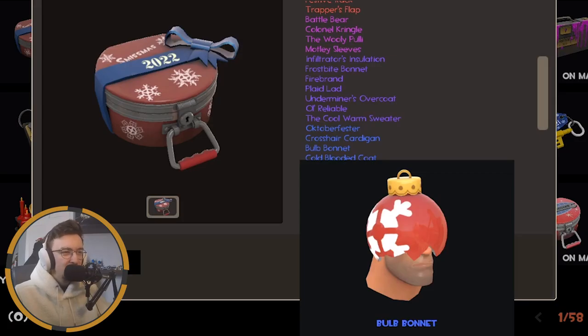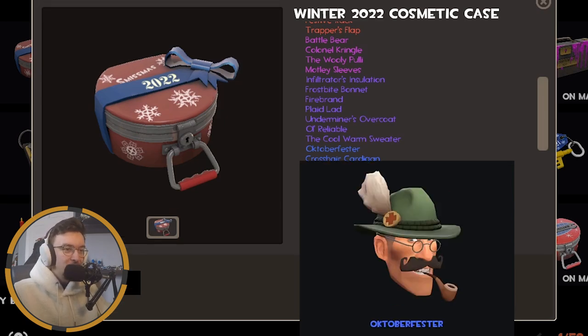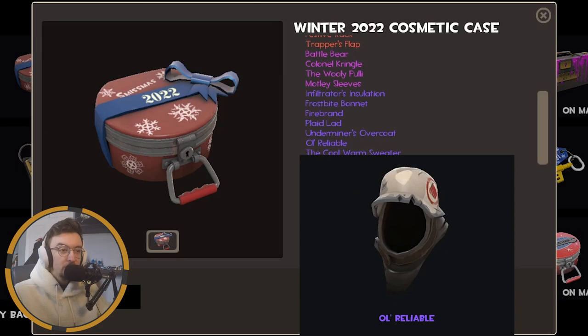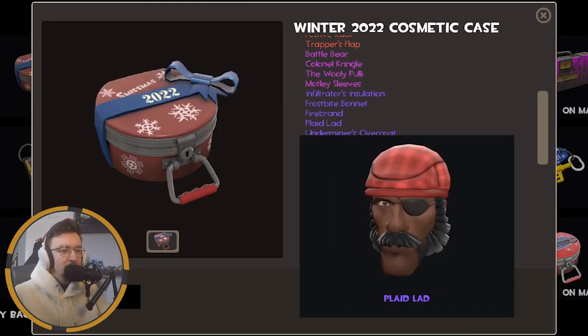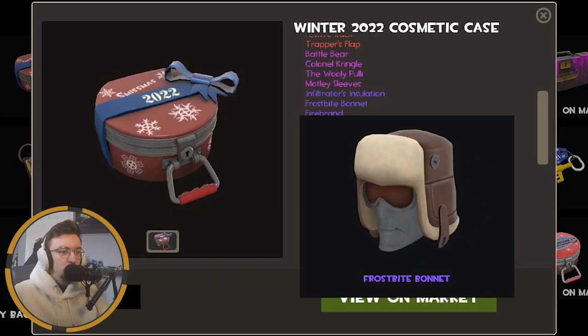Bull bonnet - quite weak. That's quite nice, actually, for the sniper. That's also quite nice - we got a very strong update so far. Goes with the hat, but not as strong as I was thinking. That's also quite nice, I imagine it's for the heavy - a little bit of class, but yeah, it's alright. Underminer's overcoat - very cool. Plaid lad - it's alright, nice mustache though. Oh my god, even the pyro's got a lovely coat. They're really out here trying to change my loadouts, because that is very nice. Frostbite bonnet - I do quite like that, a very simple cosmetic but looks quite nice.